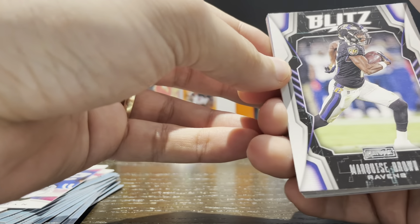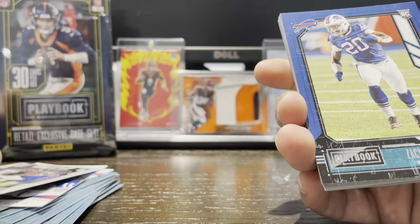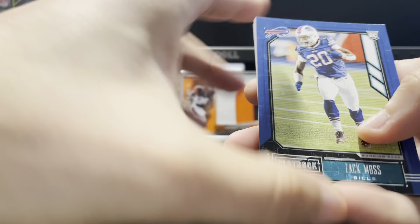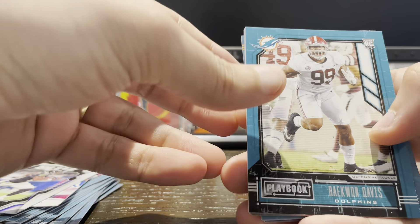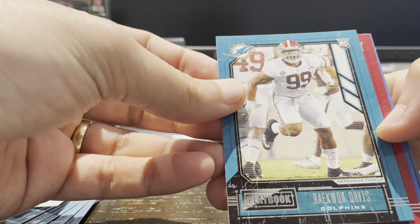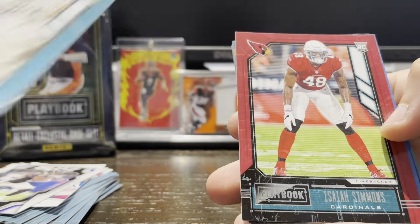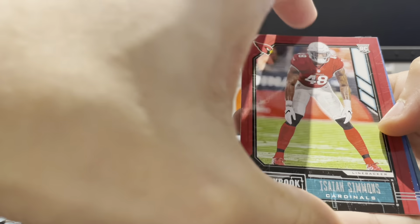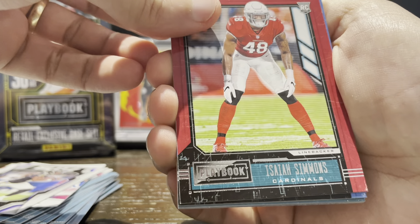Marquise Brown, then a Blitz card. Another rookie — Zach Moss. Raekwon Davis, a Dolphins fan so I've christened them. We have a red parallel coming up — rookie Isaiah Simmons. That's nice, a red team color parallel — that's always nice.